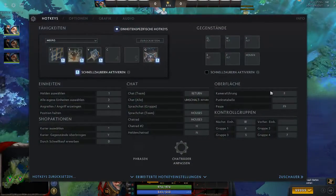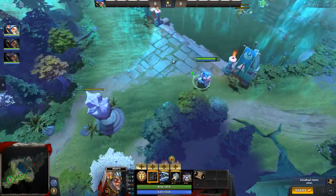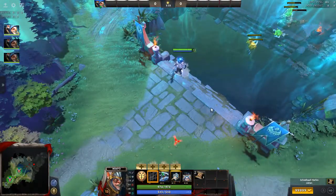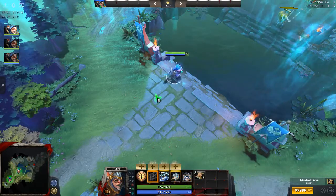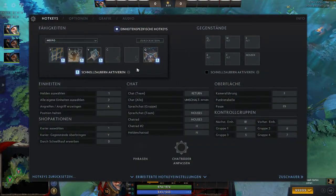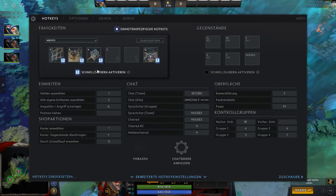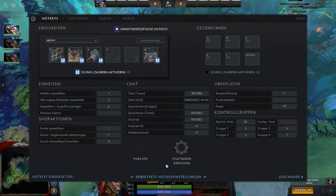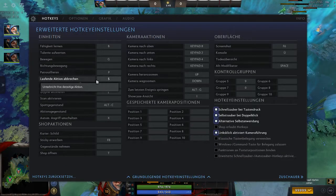The next key is S — stop current action. For example, if I'm walking and press S it stops the walking. If I'm casting and press S before it finishes, it cancels it. This is very relevant for having more control over your units. You also absolutely need to use quick cast with Meepo — I can't imagine not quick casting him. Shopping I have on D, but you can set that wherever you want.